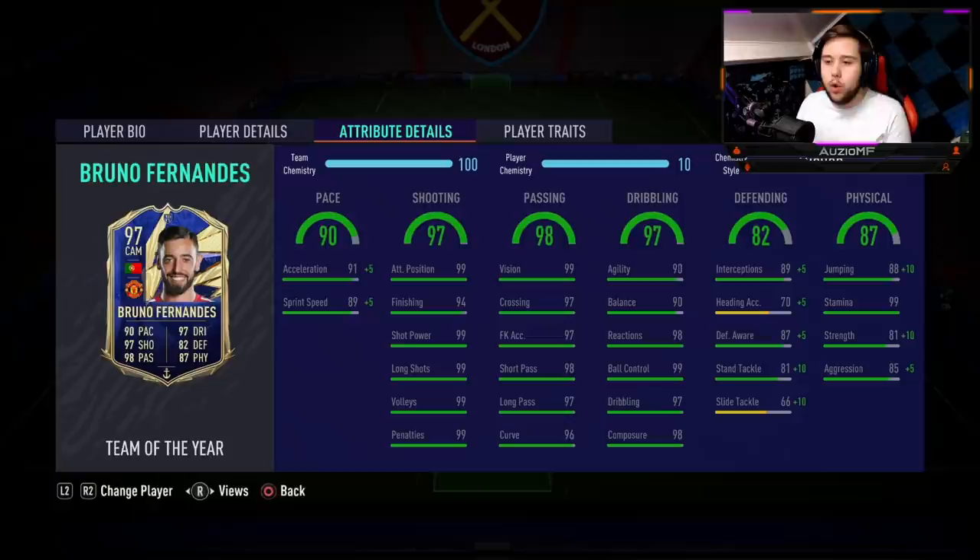With Player of the Month cards and informed cards, if you think you're playing this card in a centre mid or CDM position, you'd put a shadow chem style. But if you're thinking of playing a Player of the Month card in a CAM position, you go with a hunter. With this card right here, you don't need any of them — you might as well go for an anchor chem style because the pace is good enough for the centre mid, CDM, and even the CAM position, and it gives him strength and aggression. Anchor is 100% the way to go.